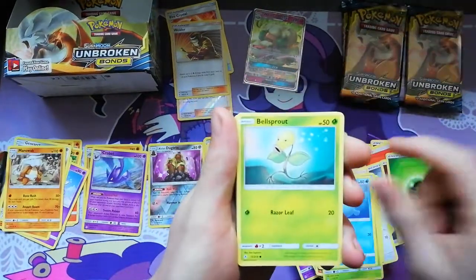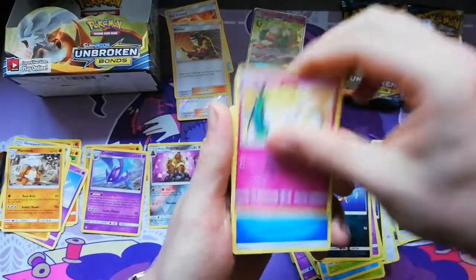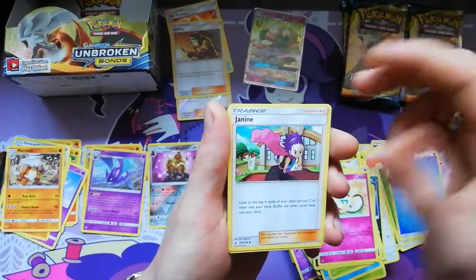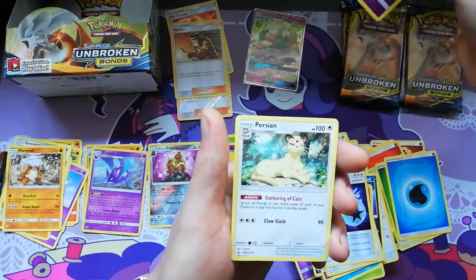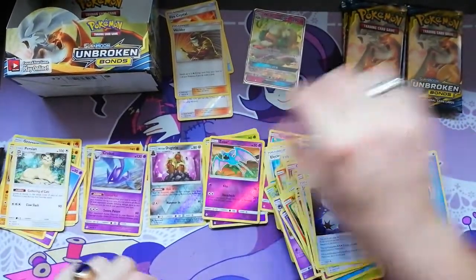Got a Seal, Fillsprout, Gastly, Karma, Togepi, Energy, Janine, Radicate, Energies — Super Reverse — and the Persian with a little wink, a winky eye there. Awesome.